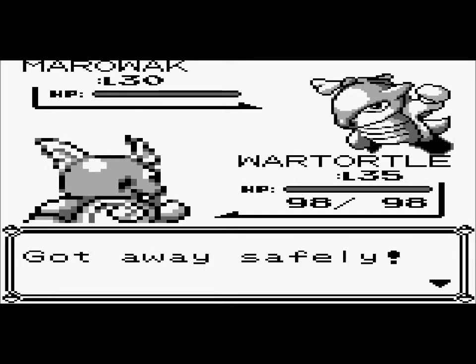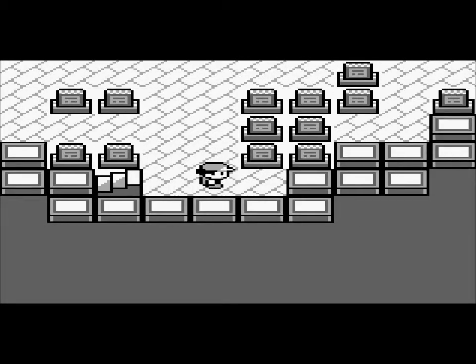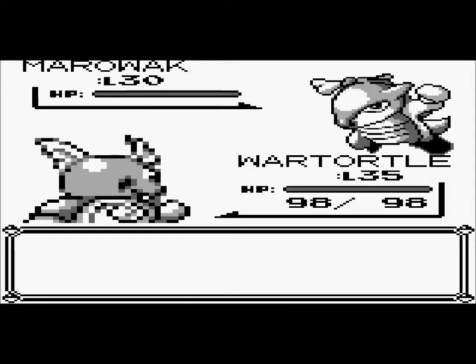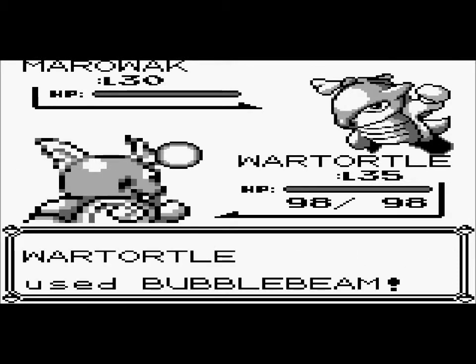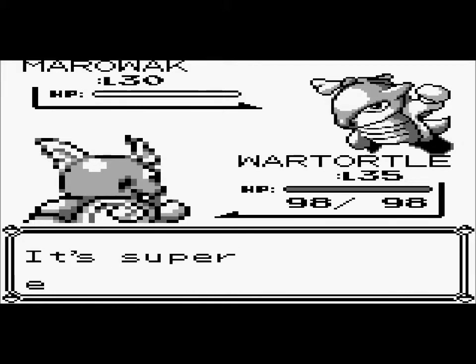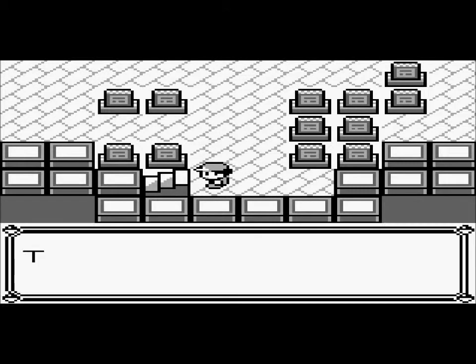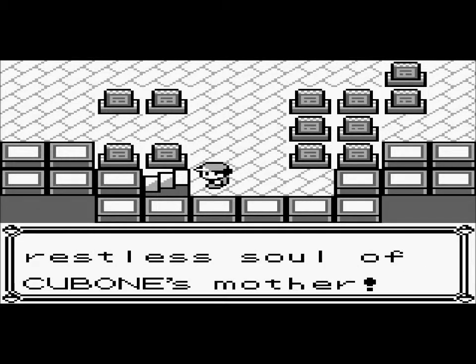I want to show you guys something: if you try to run, he's actually still there. So you have to kill this thing — you can't just keep running away from it. This will be easy because Wartortle is about 700 experience points away from leveling up.